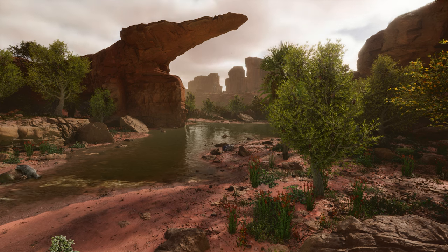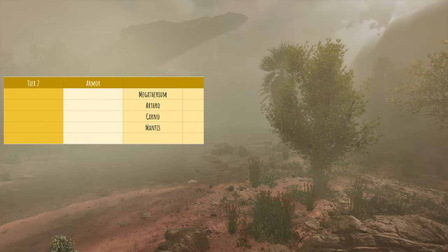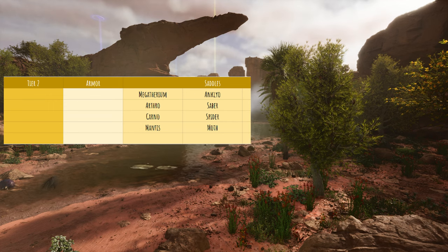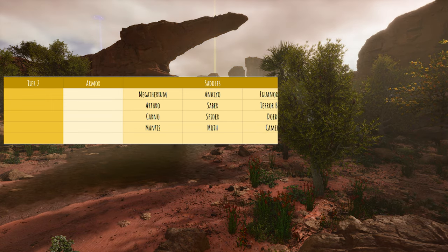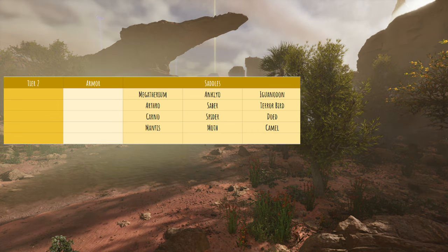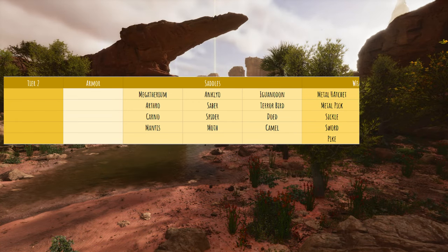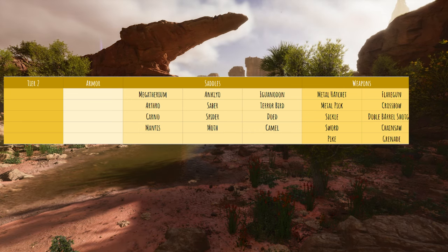For saddles in Tier 2, you have the highest chance of getting Megatherium Saddles, Arthro Saddles, Carno Saddles, Ankylo Saddles, Saber Saddles, Spider Saddles, Iguanodon, Terrorbird, Doedicurus, Mantis, Moth, and Morellatops. For weapons, you can get a Metal Hatchet, Metal Pick, Sickle, Sword, Pike, Pistol, Crossbow, Double Barrel Shotgun, and Chainsaw.